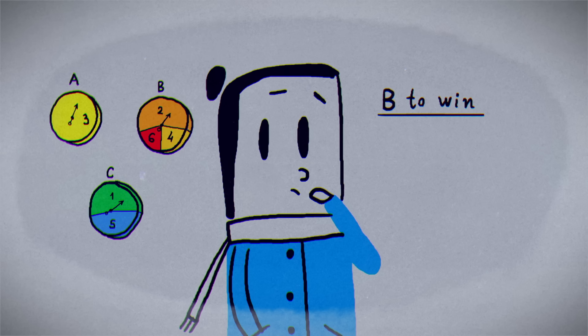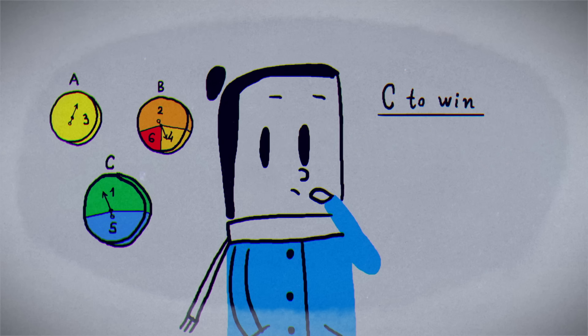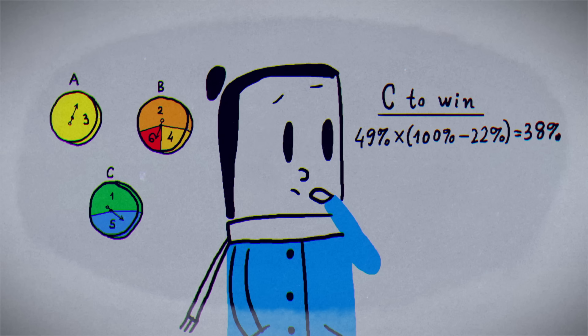For Disc B, a Level 2 Churrozard would automatically lose to the Burgersaur, but you'd have two ways to win. The 22% chance of summoning a Level 6 would give you an outright win, while a Level 4 could still win if C summons a Level 1. Adding up those mutually exclusive possibilities gives odds of about 33%. Finally, C will win with a Level 5 Wartortilla as long as B doesn't summon its Level 6, giving C a 38% chance overall.